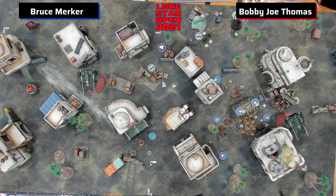R2 is double moving across that pallet with two suppression towards the Advanced Positions deployment zone. And he rapidly reinforced a veteran into Bobby Joe's deployment zone on the right side of the screen — that's going to be R2's escort.